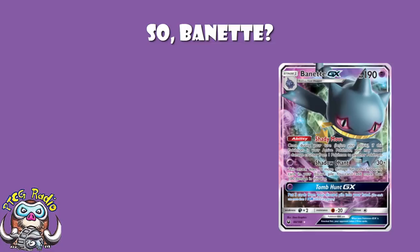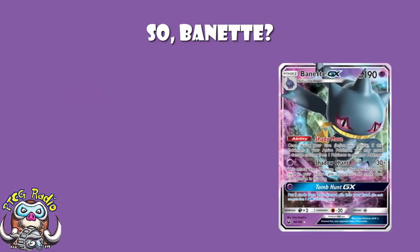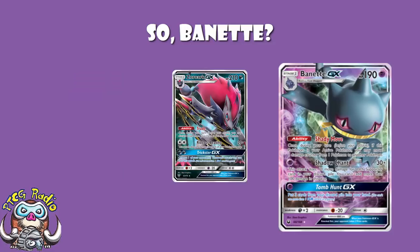Well, the good news is it's got 190 HP. Oh wait — it's a Stage 1. That's terrible. Because we're used to Pokemon like Buzzwole and Lapras, who are basics, having 190 HP. 190 HP on a Stage 1 is pure, unadulterated garbage. And then you add in that it's got a weakness to Darkness. I just told you how Zoroark crushed at the International Championships. So do you really want a main attacker that's weak to Zoroark? Arguably not. Even in a Zoroark mirror match, you just don't play your Burnett.